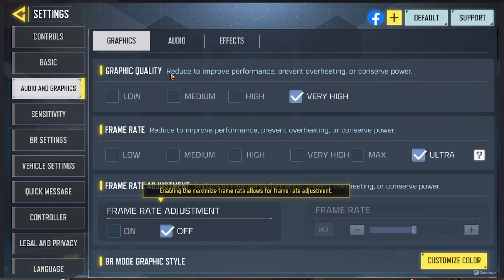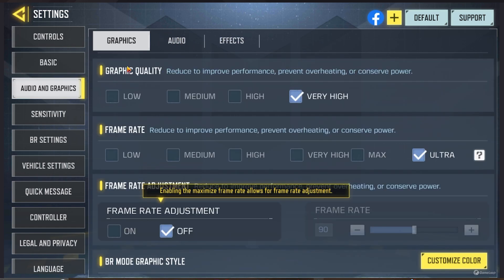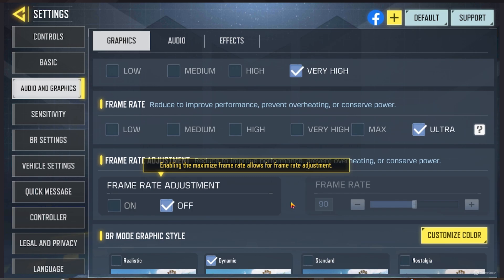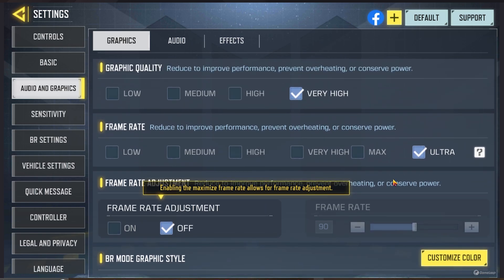Let's go to audio and graphics. There are also BR and zombies settings — if you want to see those, just let me know. For graphics, I have this on very high and frame rate also on ultra. Chuck that frame rate up all the way — I've made videos just on that. You want to maximize that. Frame rate adjustment — enable maximum frame rate — I have that off, but you can turn it on and set it as high as you can. You always want to maximize frame rates and not limit yourself.